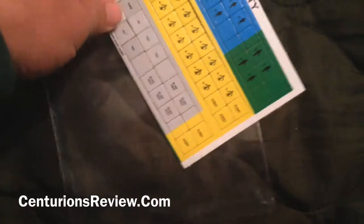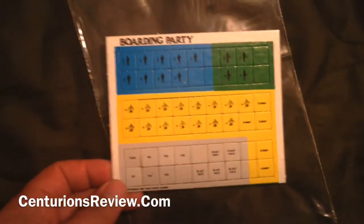The map looks like it's about 18 by 22 — it's the inside of the spaceship. It doesn't look that good, but who knows, maybe the game will be good. The counters are very simple, like all counters were back then, and it includes a Ziploc bag.